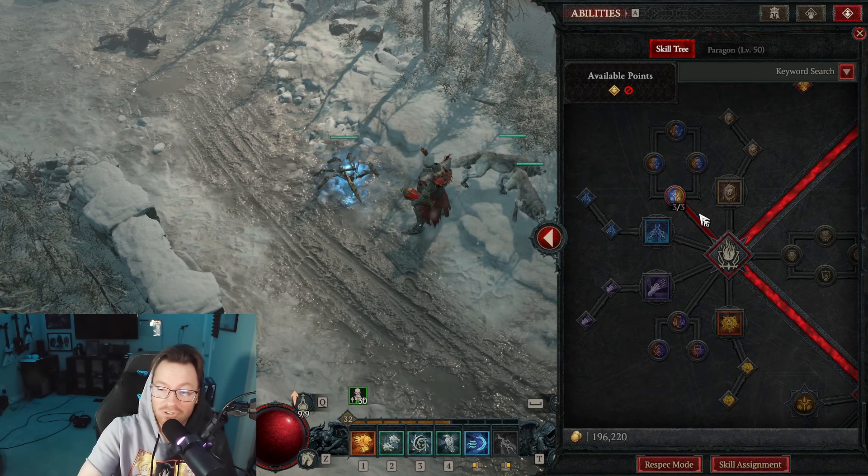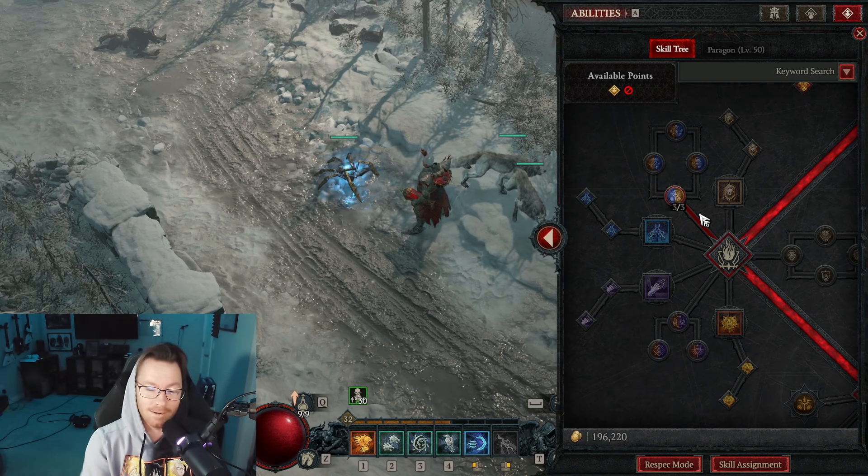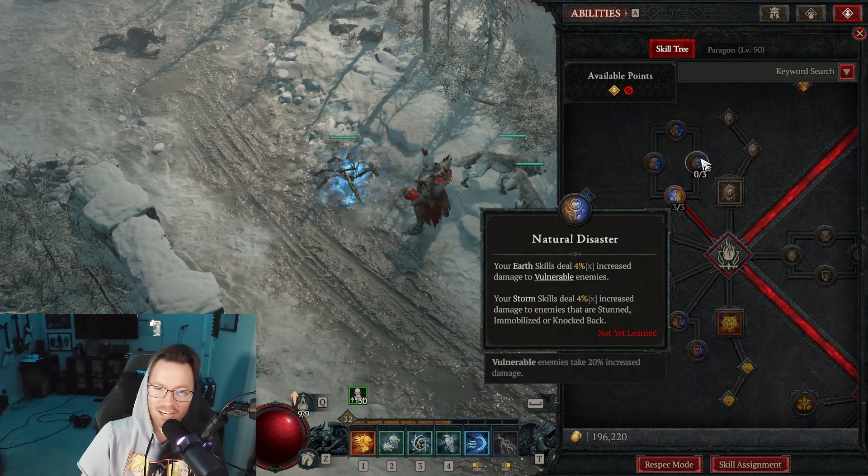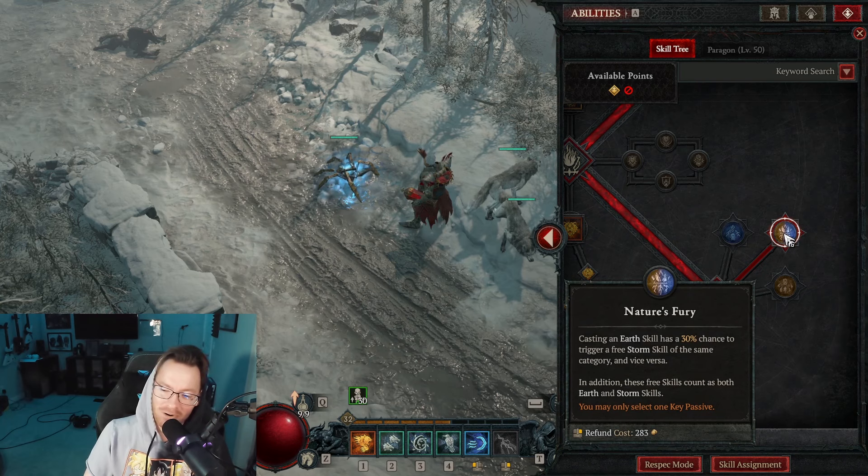In the Ultimate section, you don't actually choose any of the ultimates, but you take all of the nature-oriented passives, which are these four up here: Defiance, Circle of Life, Resonance, and Natural Disaster. And then for the key passive, I go with Nature's Fury — I like it the most.